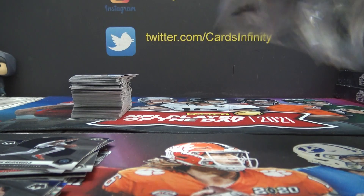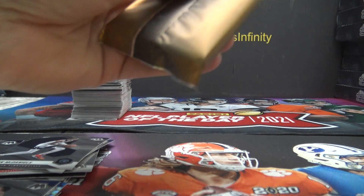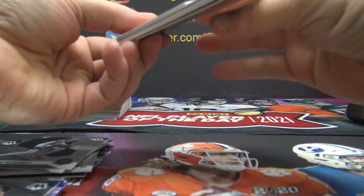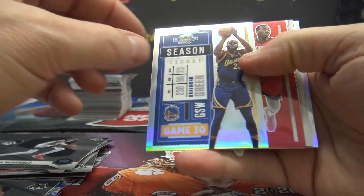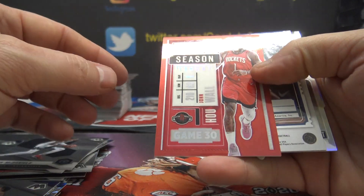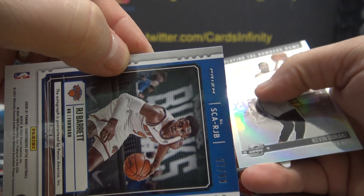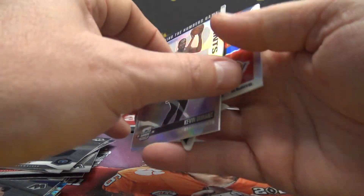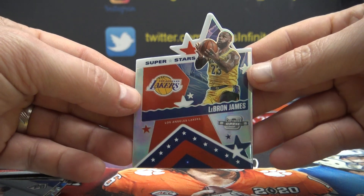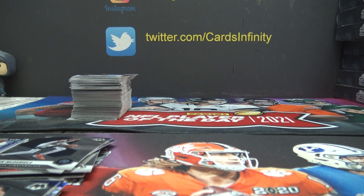Contenders Optic — got another die cut of LeBron James. We've only hit a few of those die cuts, I don't know how short printed they are. Draymond Green is one — silver and regular. John Wall is three. RJ Barrett 27 of 99 — you're back on the train, Foz. You got one of the two autographs — sophomore silver autograph, RJ Barrett. KD is four, and LeBron James superstar die cut — that one is card number three. You get the LeBron die cut — that'll do it! I'll number these out now, thanks everybody.